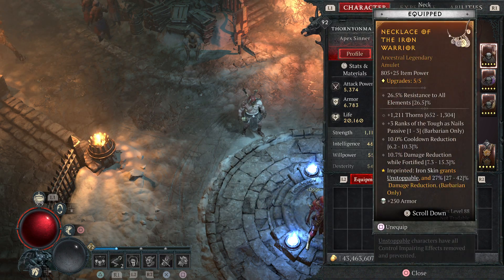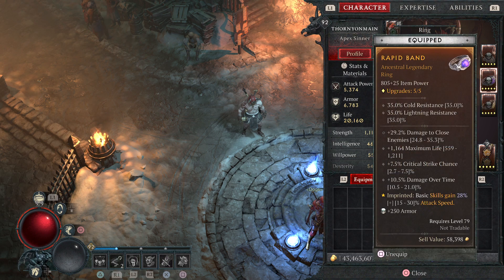In the necklace, most importantly, is the ranks of Tough as Nails. You might have to upgrade it to get it from one to two or two to three. Try to find one with Tough as Nails — it's kind of rare, so I wouldn't roll for that, I'd try to find one with it. Then try to roll one of your other stats for thorns, and also look for cooldown reduction and some kind of damage mitigation. You could also mix movement speed in instead. But cooldown reduction, thorns, and Tough as Nails are the three most important.